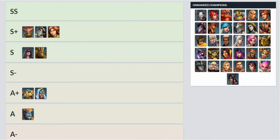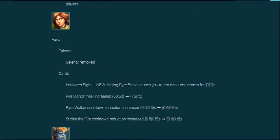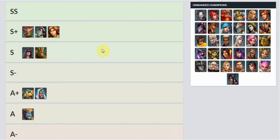First I want to talk about is Furia. Furia didn't really get too many changes. They got rid of Celerity and gave her some new cards. I'll be honest — I really don't play support too much. If I do play support, I'm usually playing Furia, Jenos, or Pip. They're like the top three supports I play.